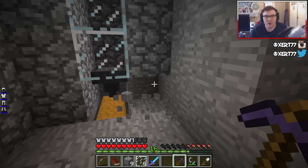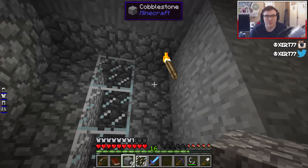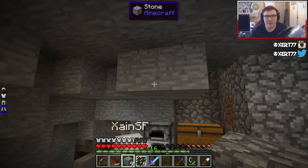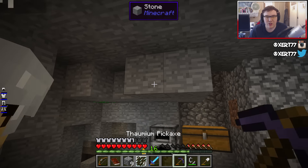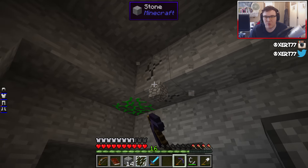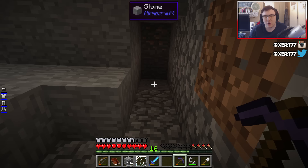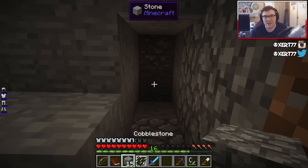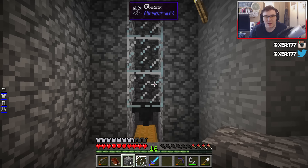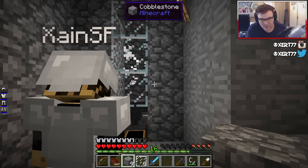That looks nice. Let's put cobble there so it looks even. We could make this a trap chest eventually, once we've lived on the island for a while and can make it look prettier instead of just cobble. But for now cobble works. There's some iron up there actually. That works nice — oh this is awesome, look at this, we've already got nine of them so far!